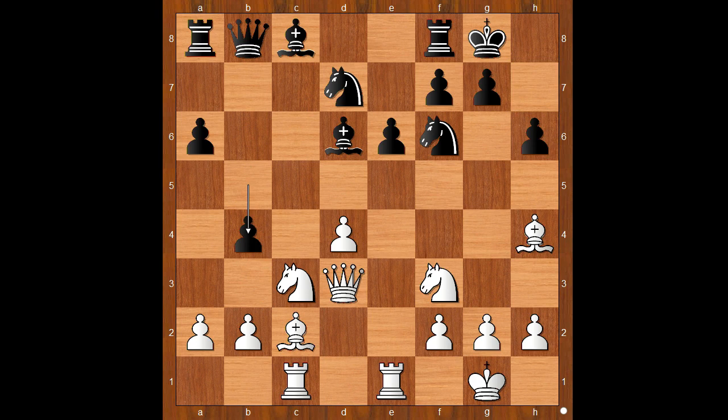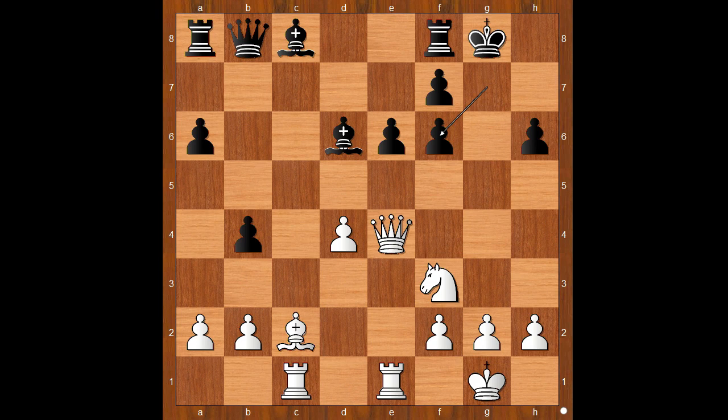b4, knight to e4, knight takes knight, queen takes knight, g6. Of course, knight to e6 doesn't work because of bishop takes knight, and after pawn takes bishop, queen to h7 — checkmate. Back to our game. That is why g6, the plan with the black pieces, is played — this is the best move by black. But with this move, black created weaknesses on the dark squares.